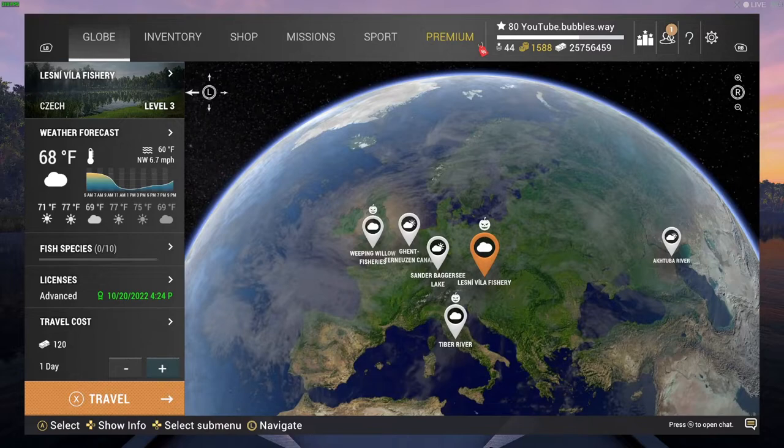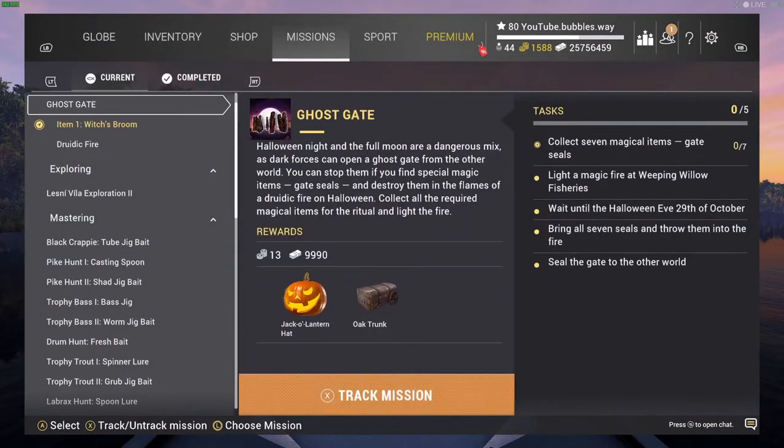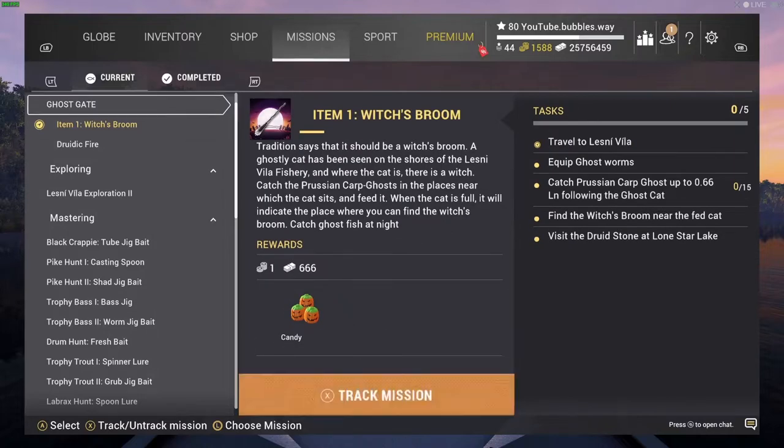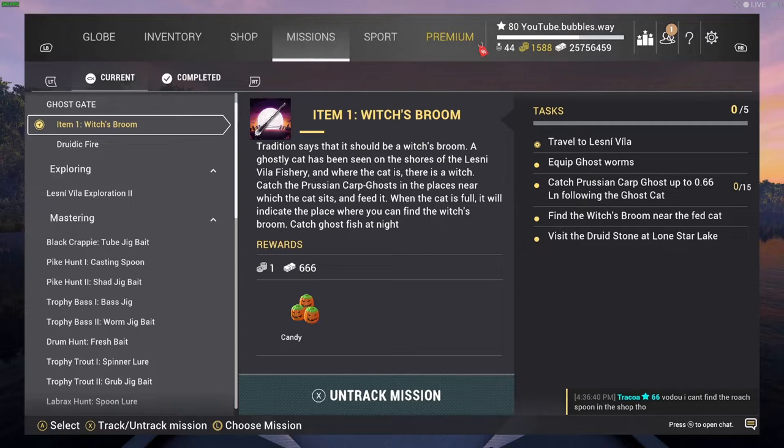Welcome back, we've got some more Fishing Planet for you today. We are doing the Halloween events. I was going to do Ghost Gate but we can't do that until the 29th of October - there's a mission we've got to do then. So we're moving to the next one. We need to travel to Lindsay Villa, catch ghost worms, catch precision carp, and find the witch's broom near the fed cat.